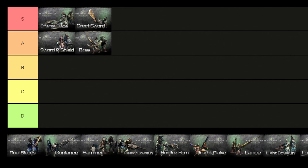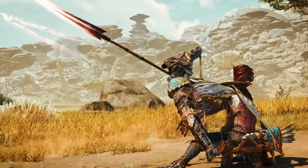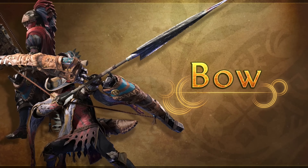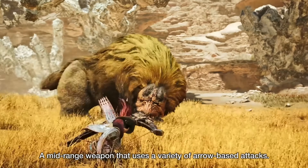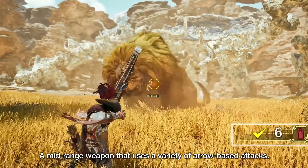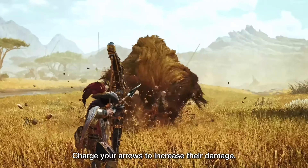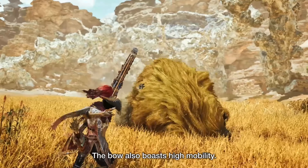For the fourth weapon we have the Bow, which will go right next to the Sword and Shield. The Bow is a ranged weapon capable of unleashing a never-ending barrage of arrows on the target. While simple to use, its mastery requires detailed knowledge of the best combinations of attacks, coatings and distance from monsters. The Bow doesn't use ammo in the conventional sense, so hunters will never run out of arrows. Instead, they use coatings which apply special effects to the arrows.